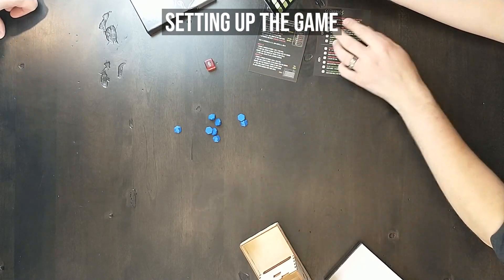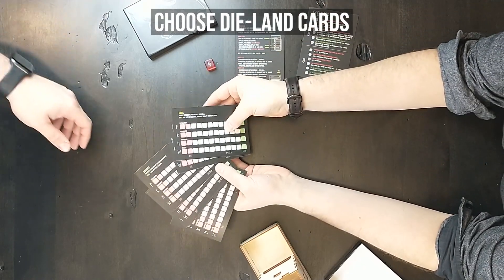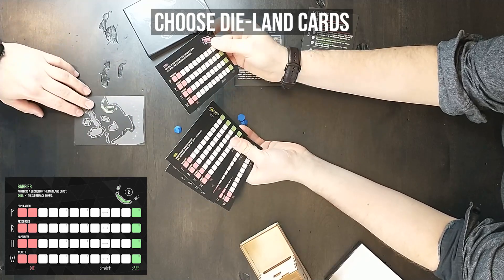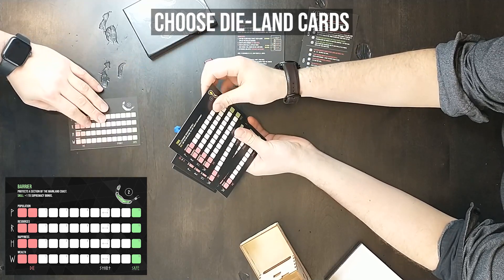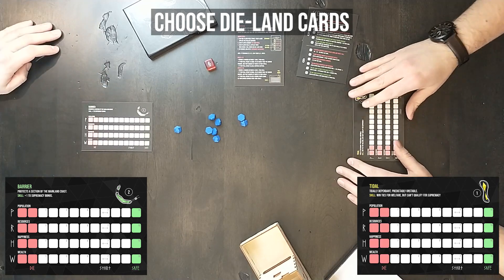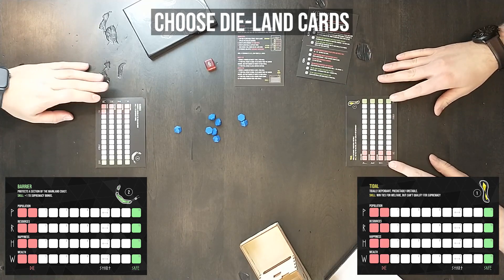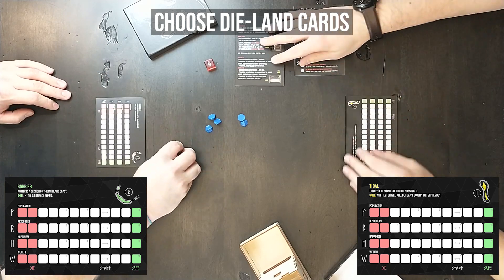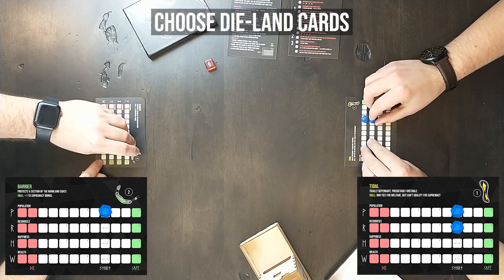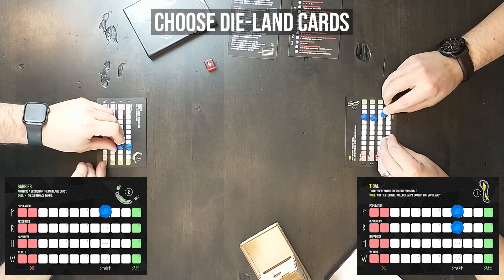To start the game, each player chooses a die land card. The player on the left chooses the barrier card, which has a special skill of plus one to supremacy bonuses, and is number two in the roll order. The player on the right chooses the title card, which has a special skill that allows the player to win ties for welfare bonuses, but can't qualify for the supremacy bonus. This card is number one in the roll order, so this player will go first when rolling Need Greed.